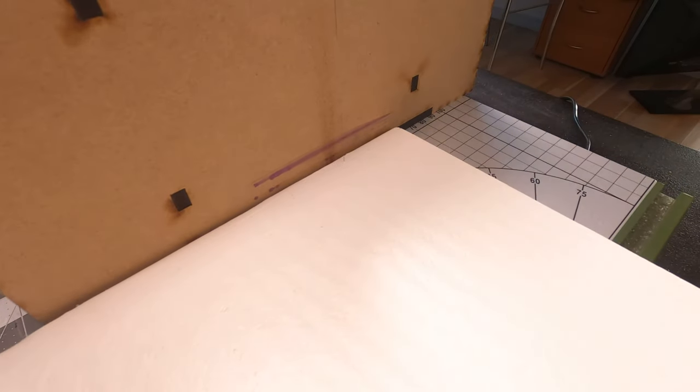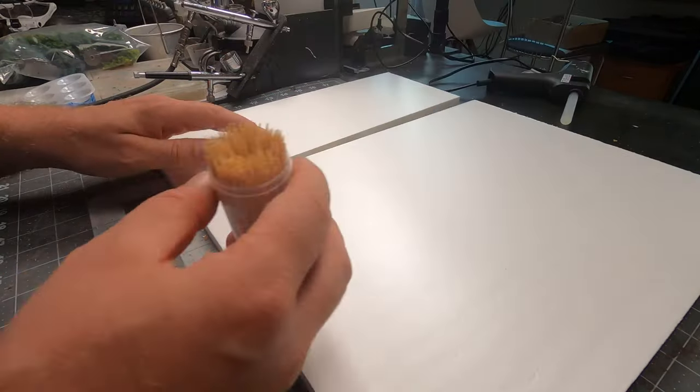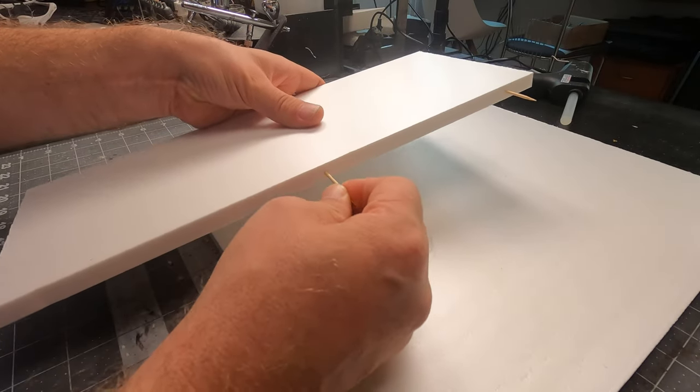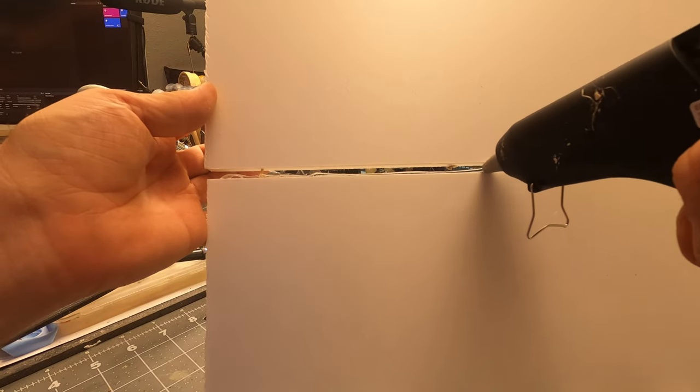First we need to cut the foam to the right size and make sure that we have a straight edge. The Armor Painter foam is only 15x12 so we need to attach a bit of foam to extend it. I will need my hot glue gun and some toothpicks. I'll put the toothpicks inside of the board and press it together, use the glue gun, and that's pretty much it.